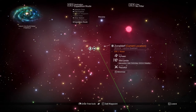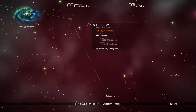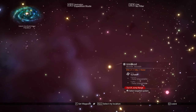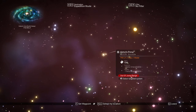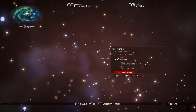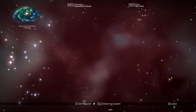Where is it telling me to go? It's telling me to go way back that way, which I believe is on the way back to the system I started in from rendezvous 4, I think. So I'm going to have to head back to that system. I did note down what system it was, so I'll have to get there.